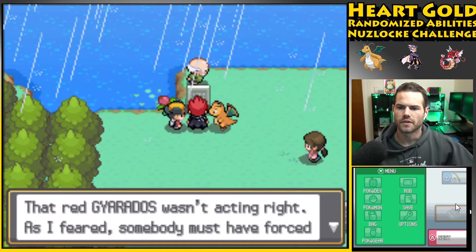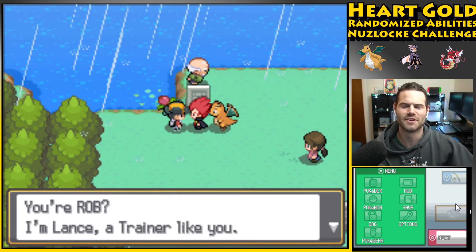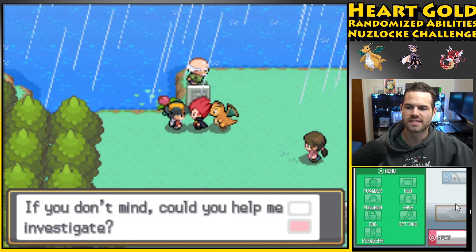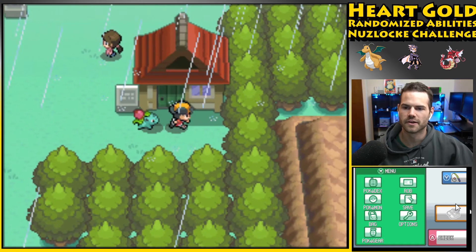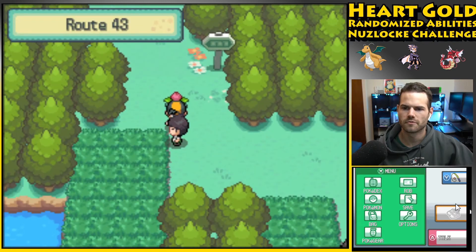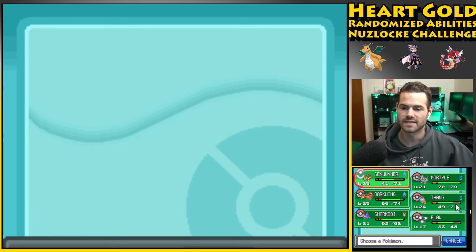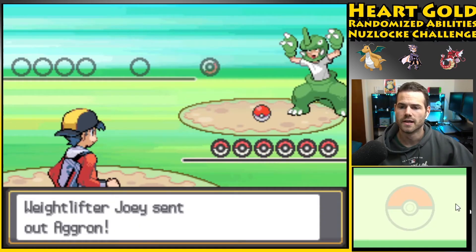Lance says that red Gyarados wasn't acting right — somebody must have forced it to evolve. He heard some rumbling and came to investigate. He tells me I'm a trainer with considerable skills. He heals my Pokemon, which is great. I thought I could get the fishing rod here but apparently not. Now that we've got five encounters in about 12 minutes — that was fast as hell — let's do some training. Tortellini is going to carry the team since it's fully evolved with base stats around 600.